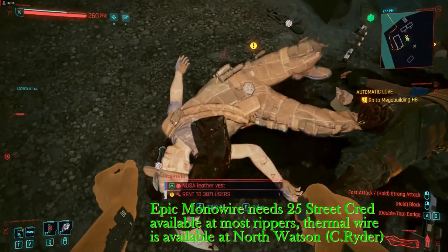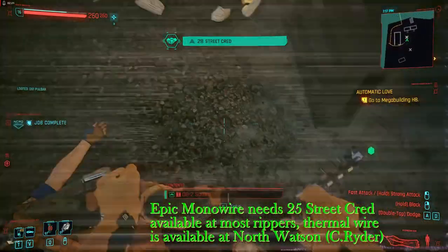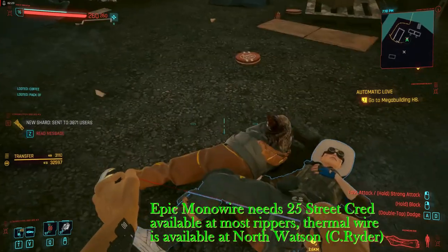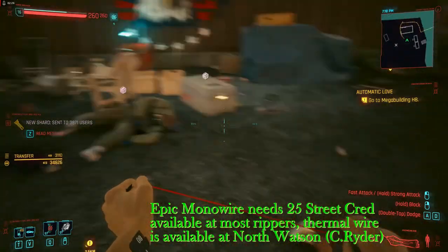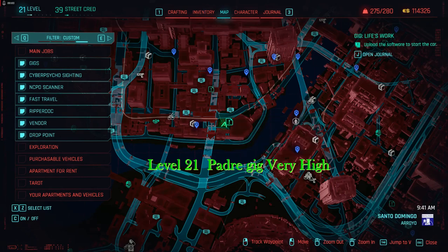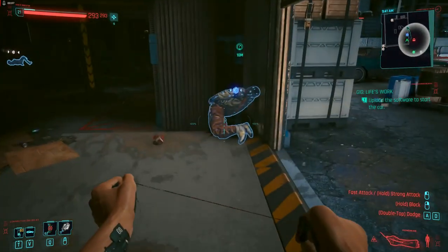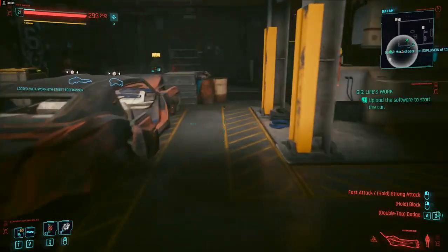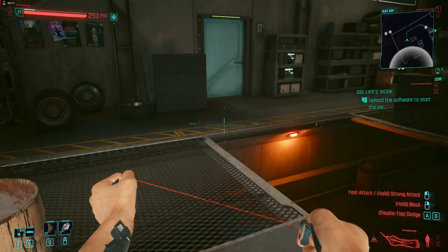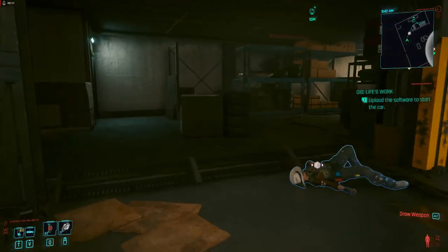I also have the epic monowire with the 50% bonus damage battery from the Ripper in Pacifica. Not all red skulls are the same difficulty — there are red skulls in downtown that won't stop being red skulls until around level 35, like the 7th Hell, while other red skulls stop around level 22.